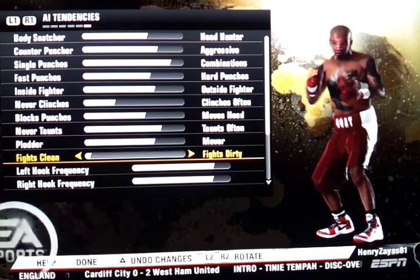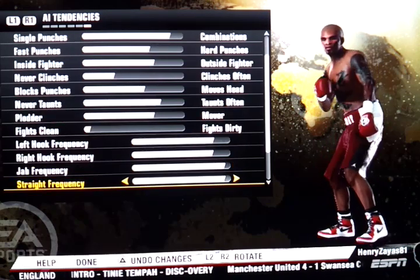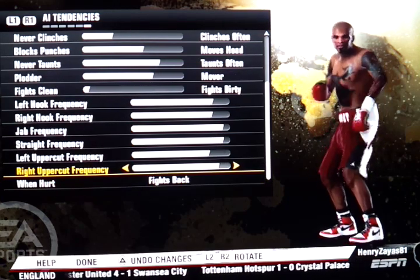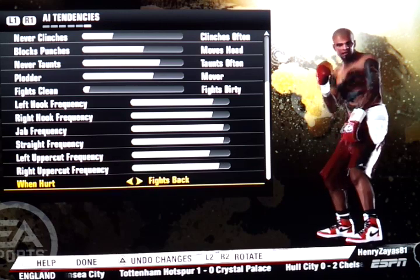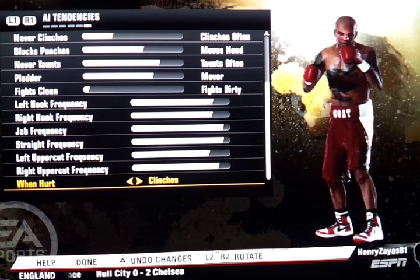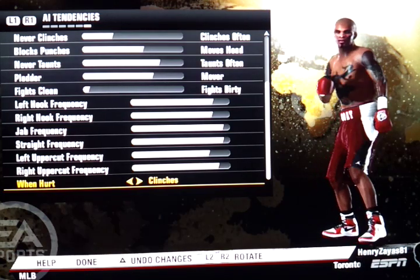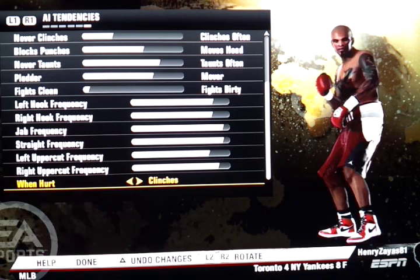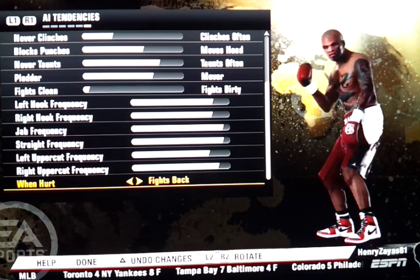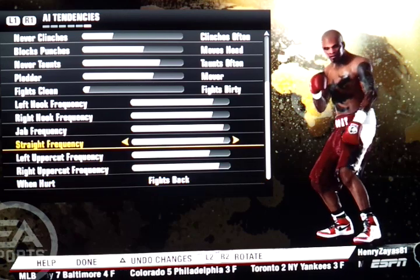When I clinch, I like hooks, jabs, and straights. For left and right uppercuts, I keep those in the mix. For fight back vs. clinch when dizzy: fight back means when you're dizzy you can throw jabs or block and move around. If you put it on clinch, your boxer is expected to clinch once dizzy. I recommend putting it on fight back — that way you can go back, jab twice, then get back to blocking. Don't put clinch, put fight back.